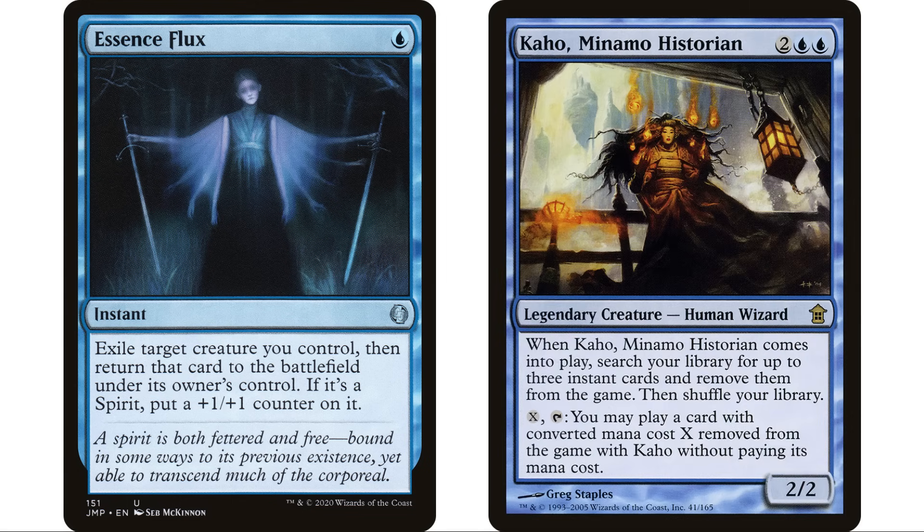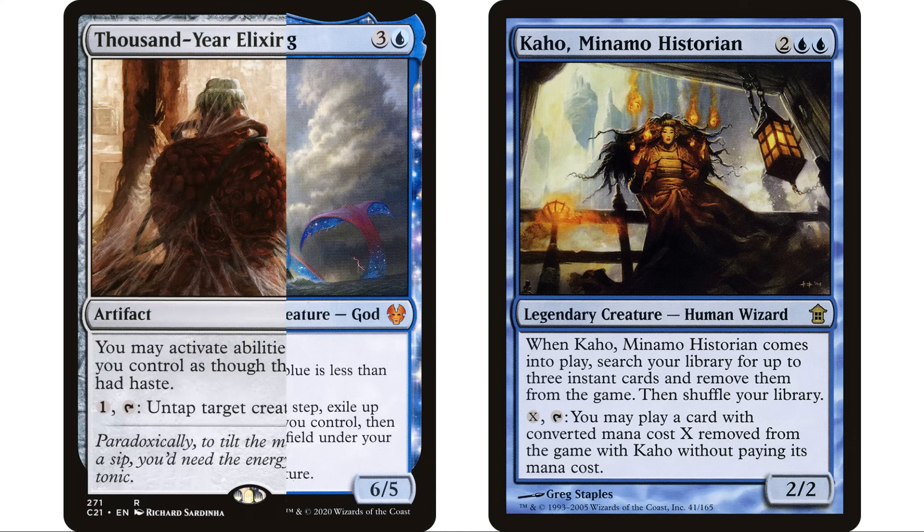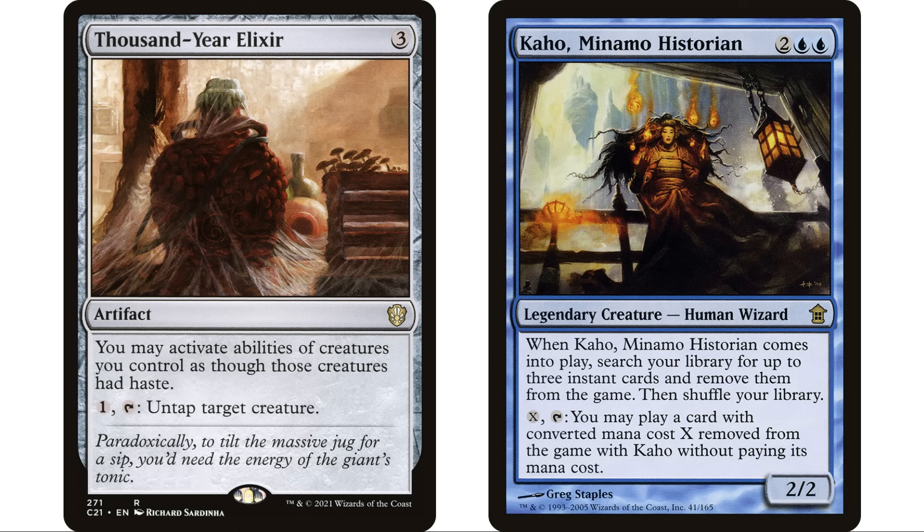When you go get those three instants, I think you want to definitely grab a counterspell to protect your commander, but the third thing you get should be a blink spell. After you've exhausted the two other spells, you can blink your commander, it comes back into play, and you do it all over again. You can also throw a Thassa, Deep-Dwelling in here to blink your commander on your end step after it's exhausted the three spells, and go get three more. Thousand Year Elixir is particularly good here because on your end step it comes back into play and you can immediately use it.